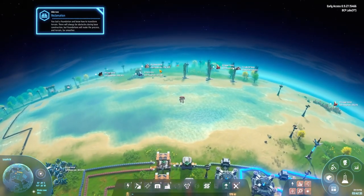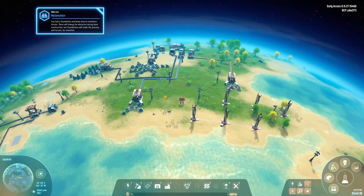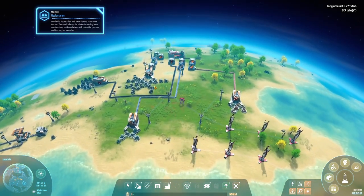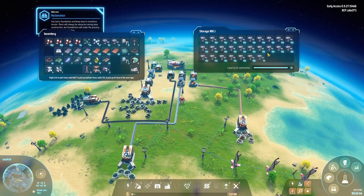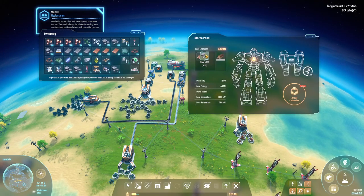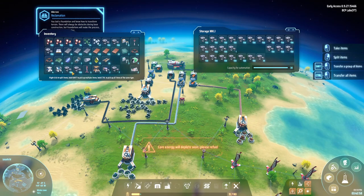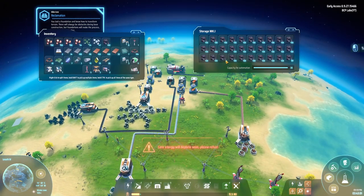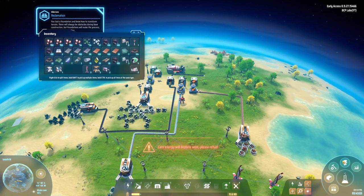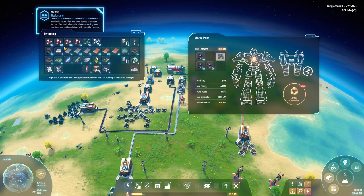Let me go load up on some coal so I can at least fly around. Let's turn that off because it's annoying. Let's throw all this in here — wait, that's all stone. Let me control-click that — there we go. That's a fuel chamber! I did not realize that. At least that will keep me going for now.